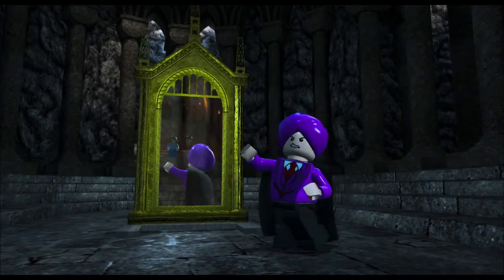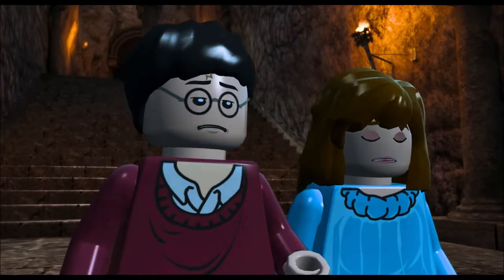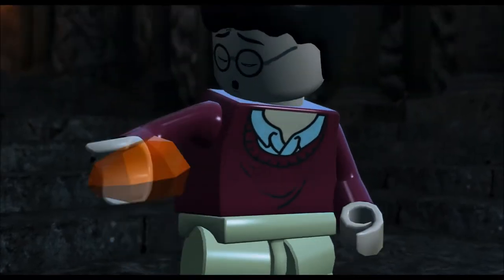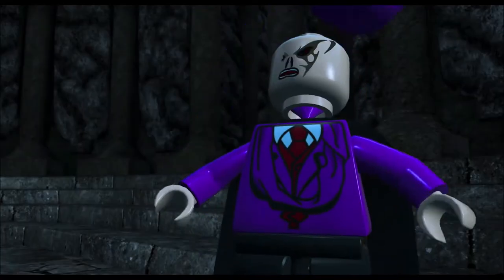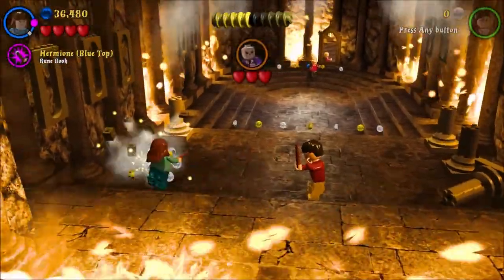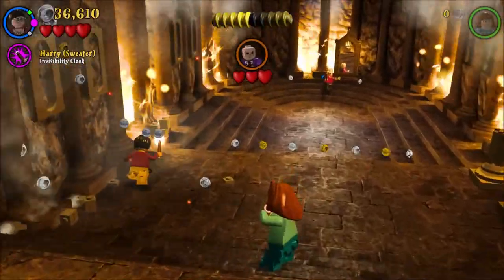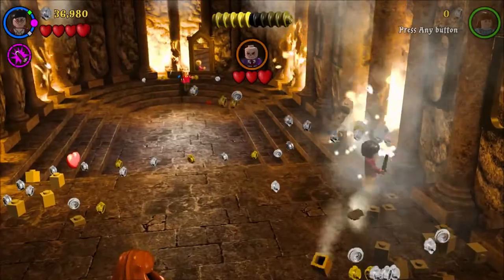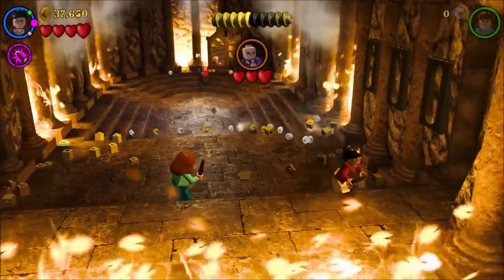Oh there's Quirrell again — they revealed it early. But there's Quirrell with the Mirror of Erised. Of course, where he'll find the Sorcerer's Stone in his pocket. Right there — and Quirrell is now Voldemort. So we've got to duel! Duel, duel!